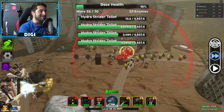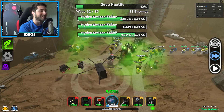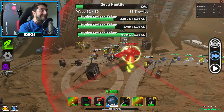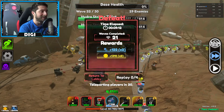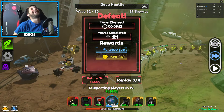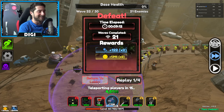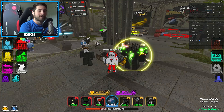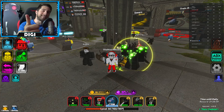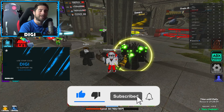Toxic Stomp — stomps even harder than before! Oh my goodness. Next upgrade — let's do it! Upgrading... Toxic Core: shoot toxic flames right from your core!